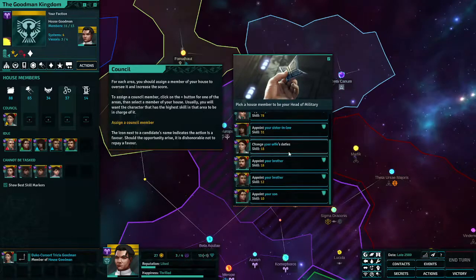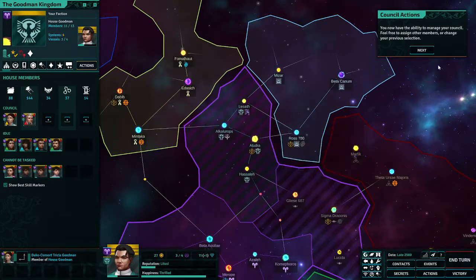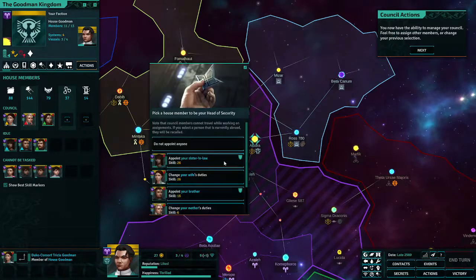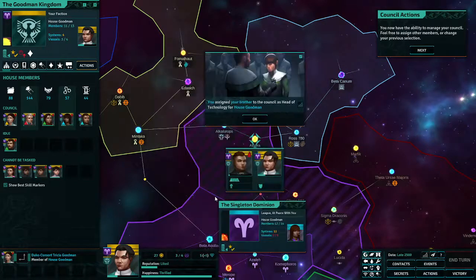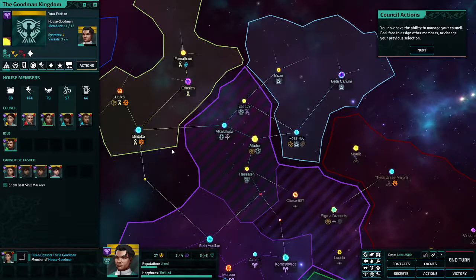I should assign my council. My mother is incredibly skilled — wow. I have the ability to manage my council. There's almost never any reason, besides playing the political game, to give someone with a low score a position. Even then, bad scores can really mess you over if you're not careful.